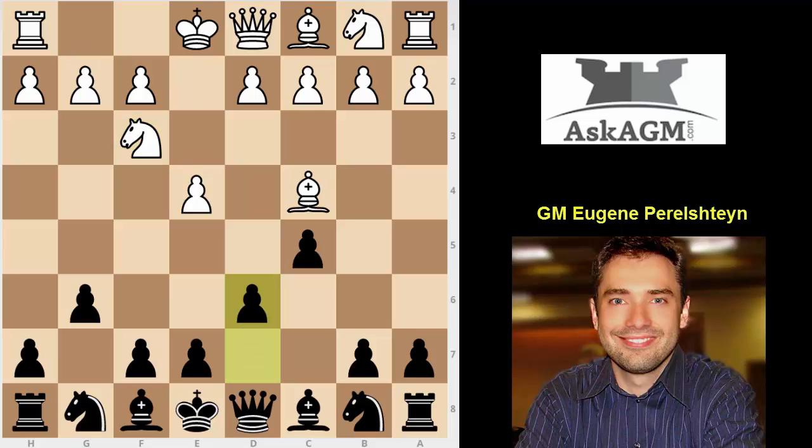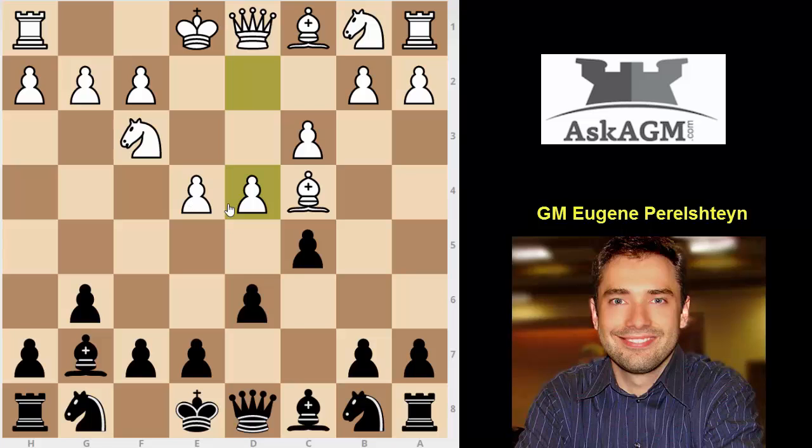d6 is a move that I don't like — I think it's an inaccuracy. The reason why is here white gets a chance to play c3, bishop g7, d4 and try to get a full center with those pawns. I actually believe the most accurate move here is bishop to g7. If white tries to gain that center space with c3, d4, the key move is e6. We want to meet d4 with takes, takes, d5 and after pawn takes, pawn takes, white does not have any supremacy in the center and black is at least equal.